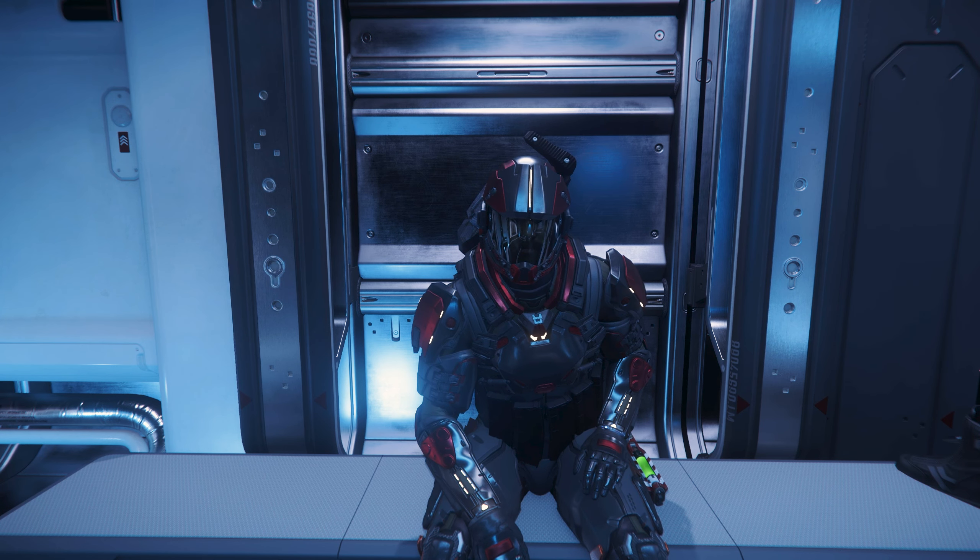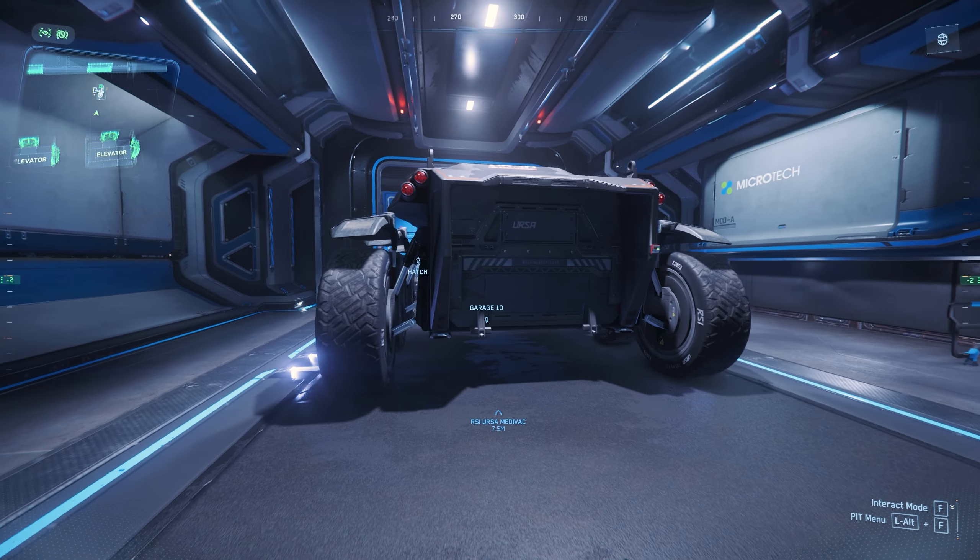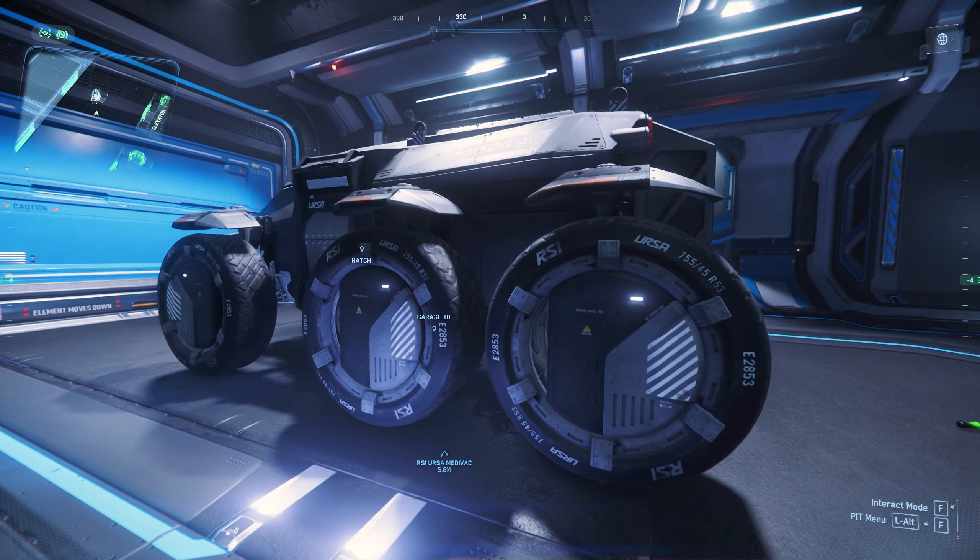All you need to do is just get into your medical bed and imprint your stats to the bed, and if you die, you can spawn right back at your Ursa. So exciting.